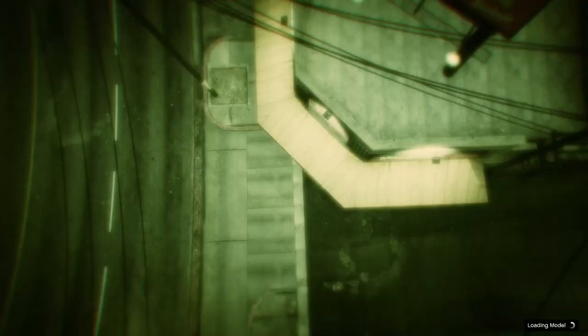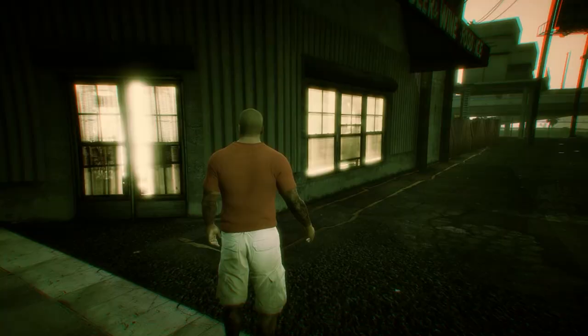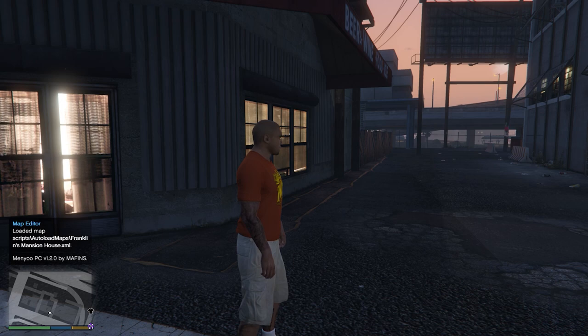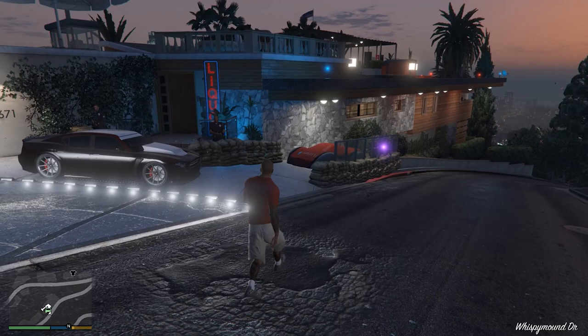In my case I replaced Franklin with Kanye, so that's how he looks — super buff Kanye. I mentioned that in my last video so feel free to check that out. Let's go to the house — and as you can see in the bottom right corner it says 'Loading Model.' Now it says 'Loaded Map Scripts / Load Maps: Franklin's Mansion House' on the left side — that's how you know the mod is working. Let's use the menu to teleport to the waypoint.